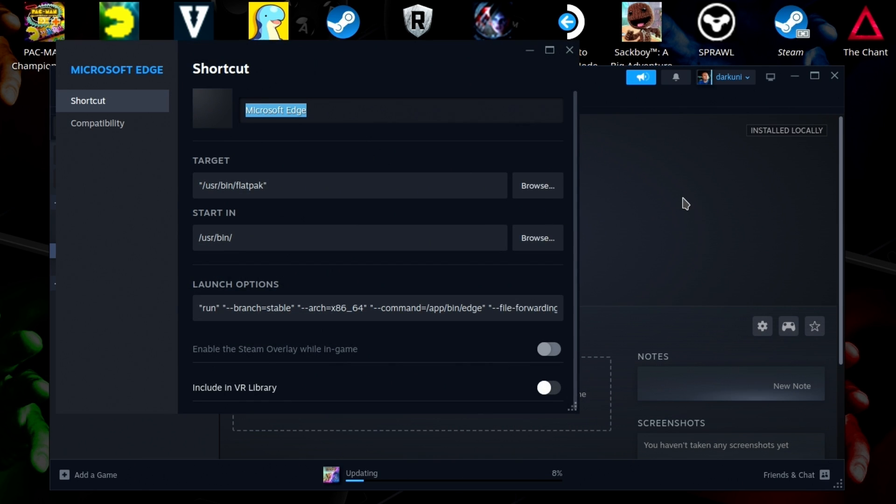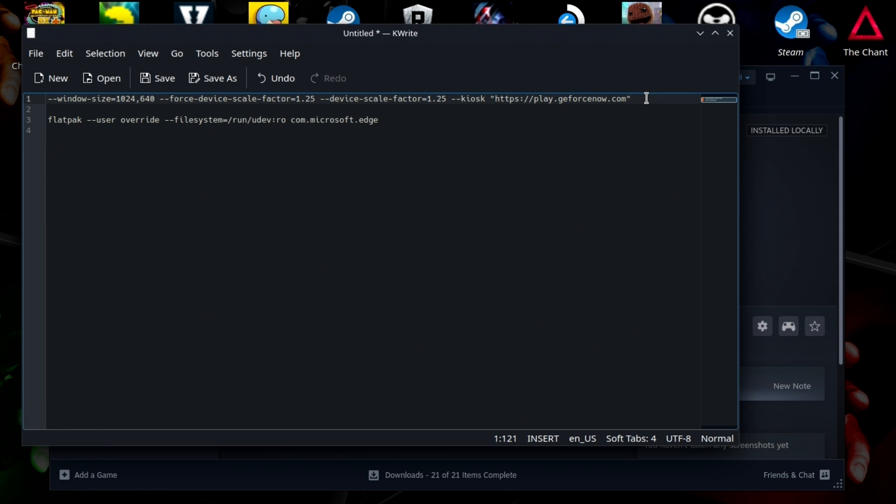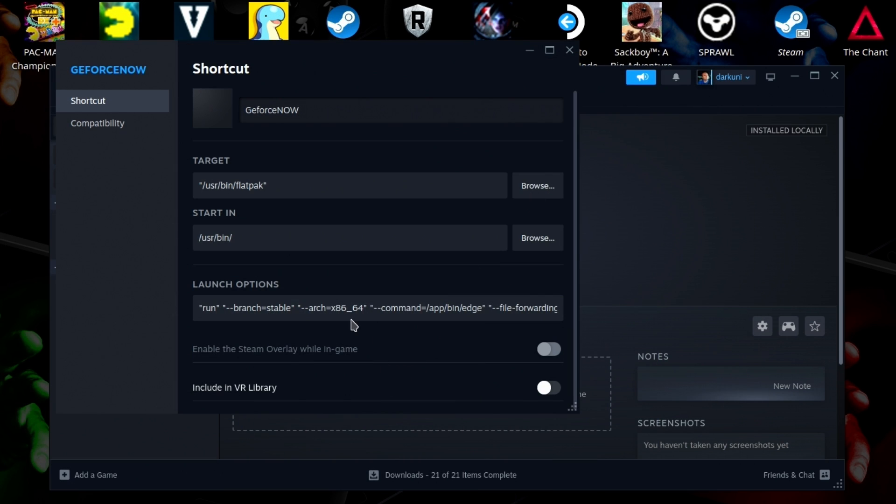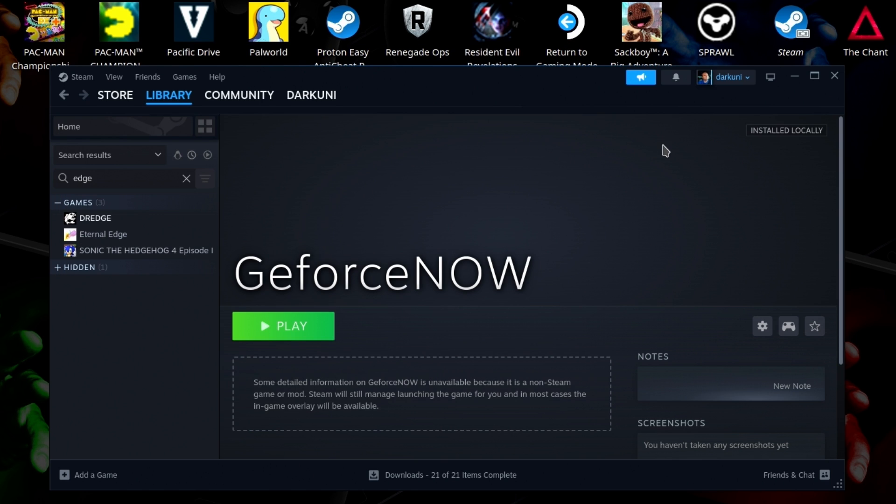We're going to go ahead and hit the gear and go to Properties. We're going to change this up a little bit — we're going to rename this to GeForce Now. Now we're going to go back to the video description and grab this long line of parameters, copy that to the clipboard, and at the end of the launcher options — use the End button on your keyboard or just scroll over — add a space and paste it in. Make sure you have a space in there, otherwise it will break. Everything looks good — we've renamed it, added the parameters, and we're almost good to go.